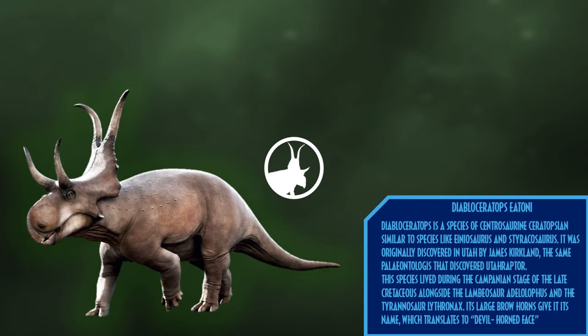Our final species of the pack is Diabloceratops. Diabloceratops is a species of centrosaurine ceratopsian, similar to species like Einiosaurus and Styracosaurus. It was originally discovered in Utah by James Kirkland, the same paleontologist that discovered Utahraptor. This species lived during the Campanian stage of the Late Cretaceous alongside the lambeosaurine Adelolophus and the tyrannosaur Lythronax. Its large brow horns give it its name, which translates to 'Devil Horned Face.'